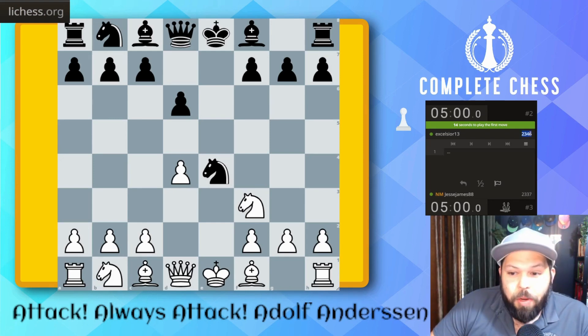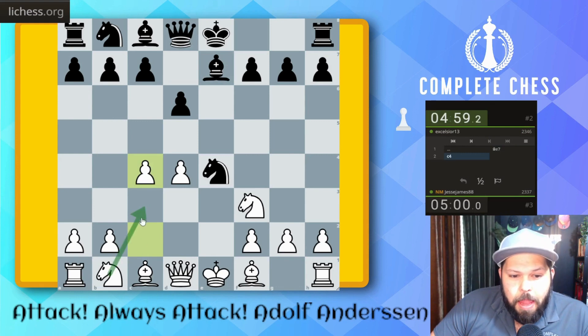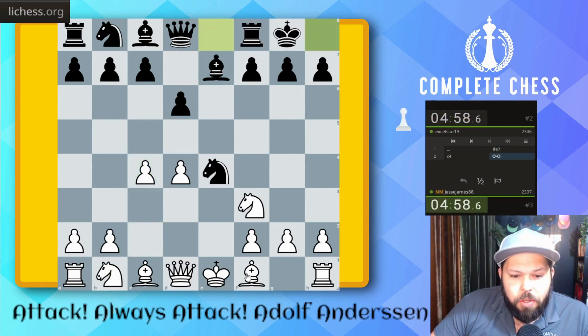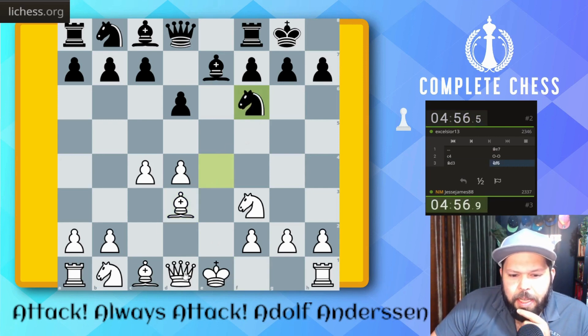So it is white to move. It looks like I got another 2300 player over here. Awesome. We'll start off with C4. The idea is we're just going to try to control this. Let's go Bishop D3, attacking the knight. And let's go H3, stopping Bishop G4 ideas.